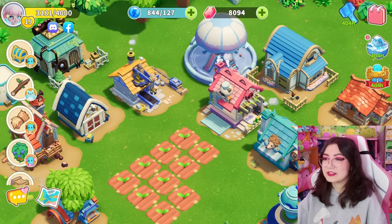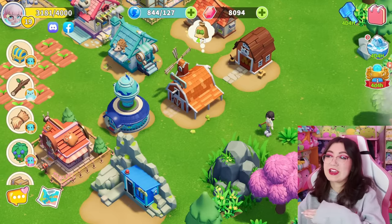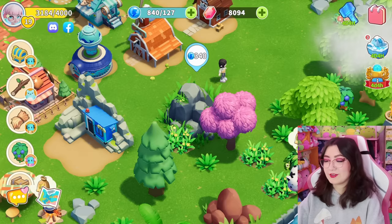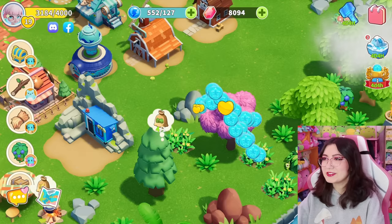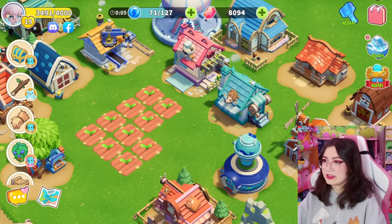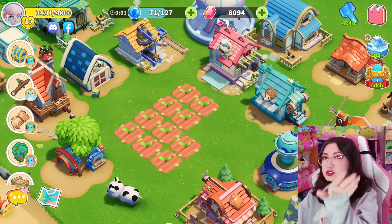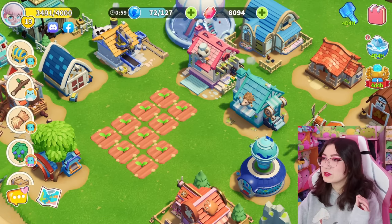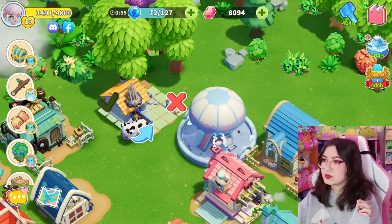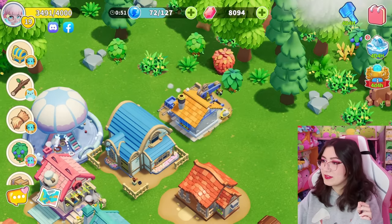I have a lot of buildings and I've kind of just been placing them wherever, so I thought together we could organize everything and make it really satisfying. Oh look at this huge rock - this costs a lot of energy to remove but we can do it, we can afford to do it. I feel like we could really spruce everything up. I'm kind of using the farmland as our central point, so let's try to build around that. It's super easy to move everything around - you just press and hold and wherever we're able to place it we can move it.